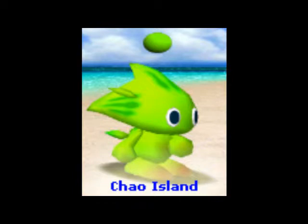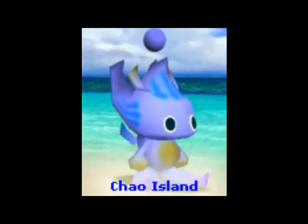Just continue to give it chaos drives until the fly maxes out. And if it does max out and it still doesn't look like the picture, don't worry. Chao can change all by themselves in the direction that you want, even if they're not getting the flow of stat that you want.